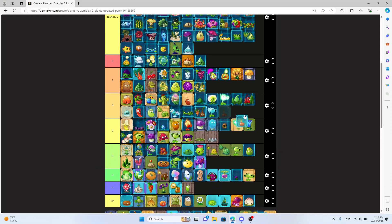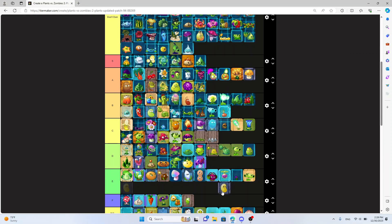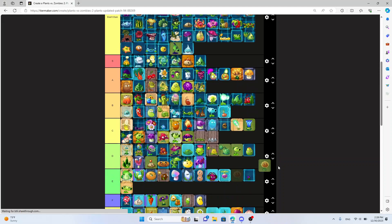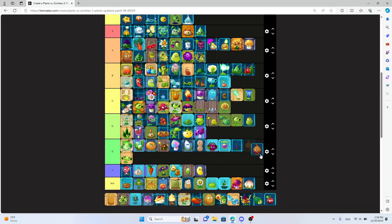Stun Weed — B tier. If it was free it'd be very good. Sun Bean — F tier, as should be obvious. It's bad. Sunflower — really mid, C tier. More useful than Pea Shooter but I wouldn't use it. Sweet Potato — E tier, it's just a better version of Garlic, which isn't saying much.